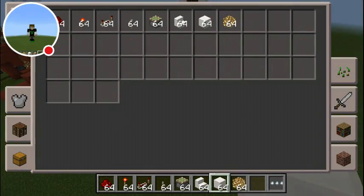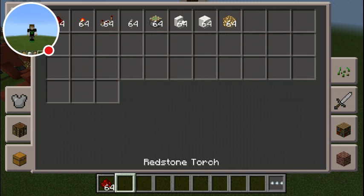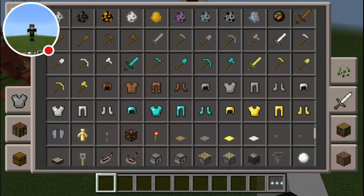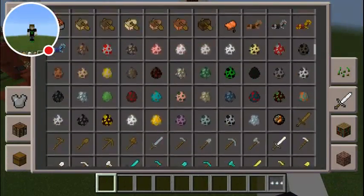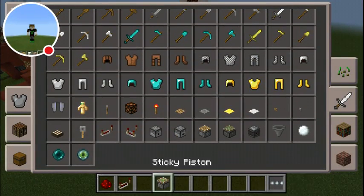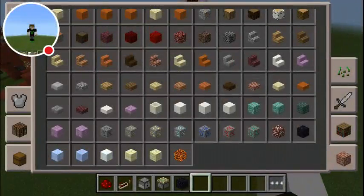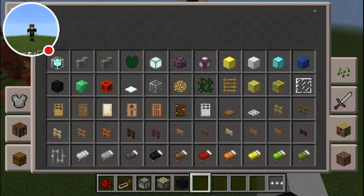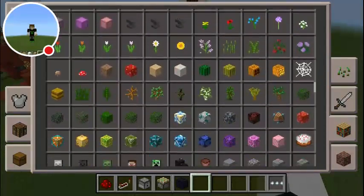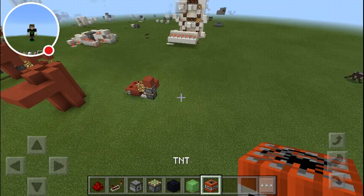I don't have the right stuff for this build so I'm gonna go get it. All you need is redstone dust, a repeater, a sticky piston, a dispenser, obsidian, a slime block, and last but not least, TNT.